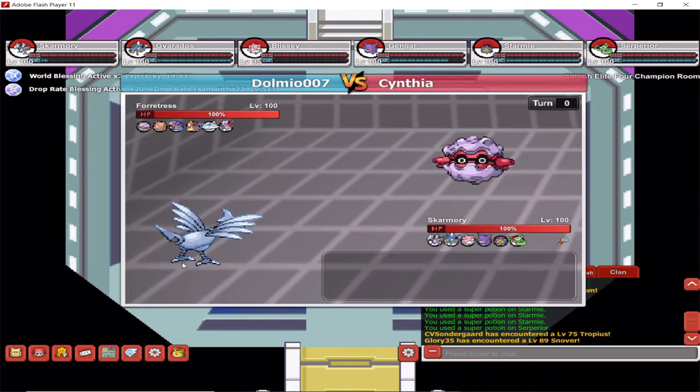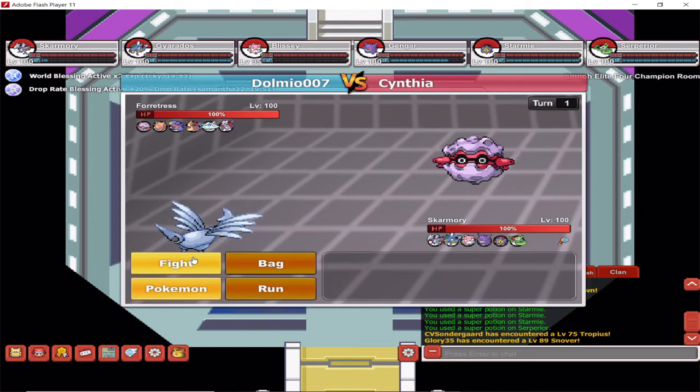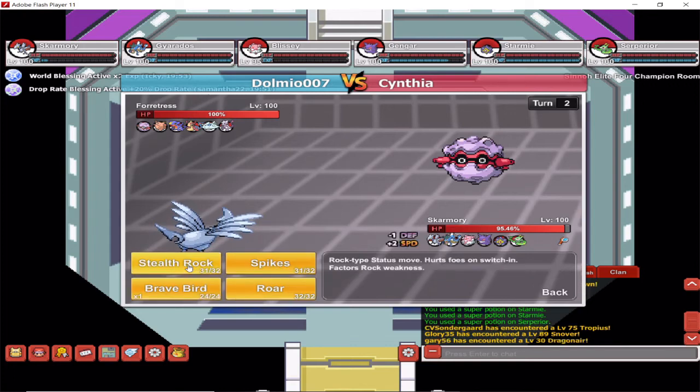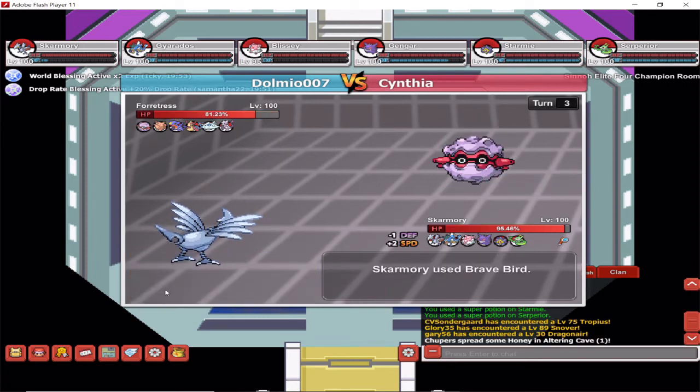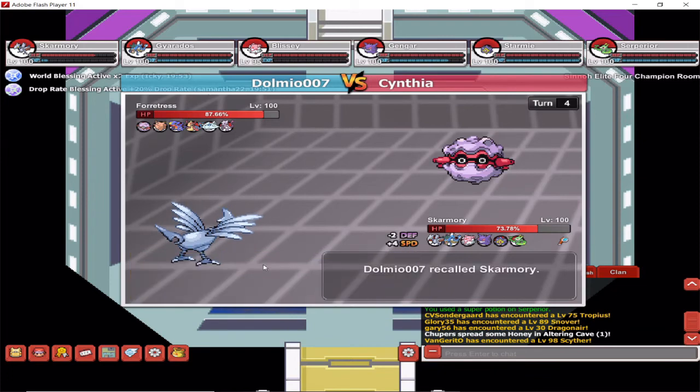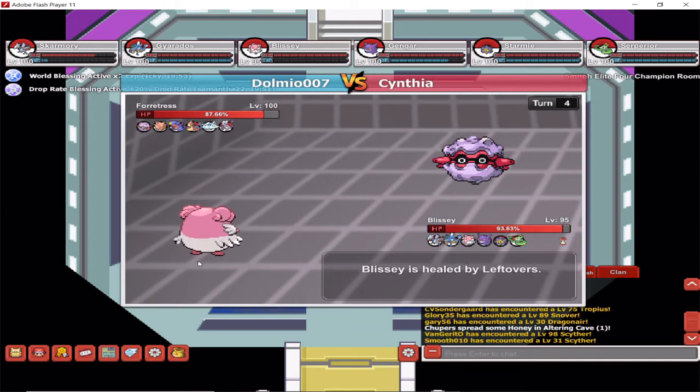Now all we've got left is Cynthia, and hopefully it shouldn't be too much of a problem — but this is quite a tricky opponent. I'm choosing to use Skarmory again to lay out my hazards: Spikes and Stealth Rock, which will make life easier in the long run. I'm going to use Blissey in full stall mode — it's going to be the easiest way to make sure this battle is won without having to risk anyone else.